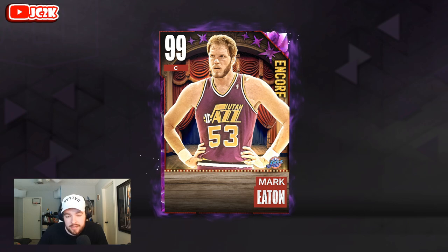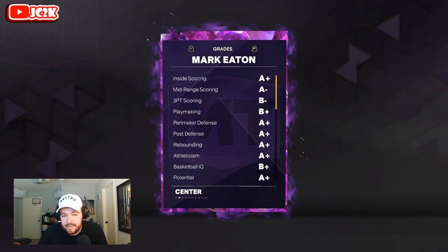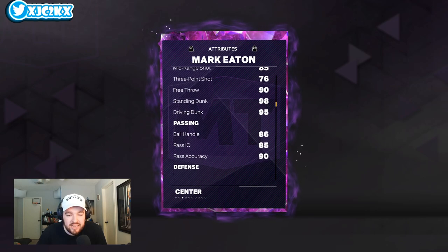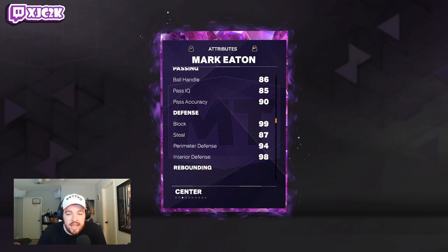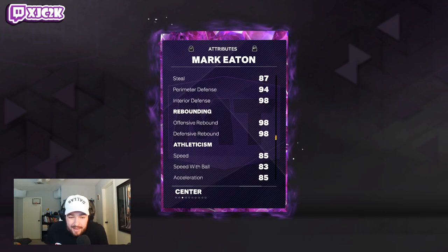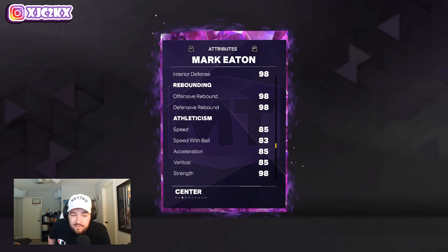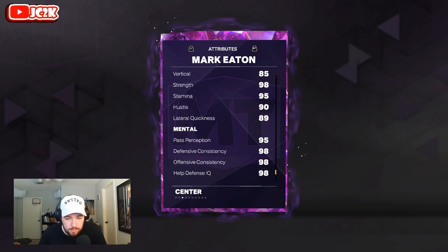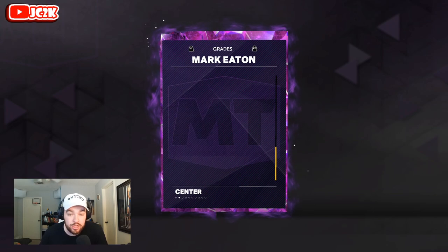Without further ado, let's hop right into it. So, 7'4", 99 offense and defense. You got a 98 close shot, 85 middie and 76 three-ball, 98 standing and 95 dropping dunk, 86 ball handle, 99 block, 98 interior — he's an insane interior defender — but very capable on the perimeter as well, 94 perimeter, 87 steal. Elite rebounder, 85 speed and acceleration, phenomenal for a 7'4" player, and 89 lateral quickness as well — really, really good. So he's going to be an incredible defensive card.